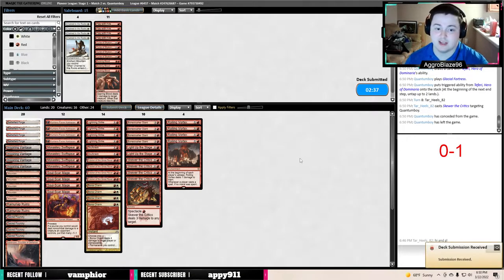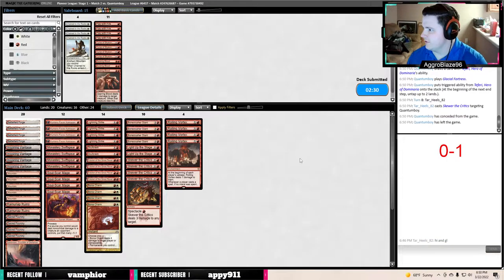We're going to board the same way — take out Play with Fires, it's our worst burn spell, bring in Rolling Vortexes. So far I've found a very heavy Blue-White meta. People are playing Blue-White Control hard right now after the Lurus ban. I think the go-to deck is Blue-White Control — Dovin's Veto and Narset beat up on a lot of things. It beats up on Phoenix, Jeskai Ascendancy, and Hidden Strings. I think that's the go-to deck right now and I think it will be for a while.